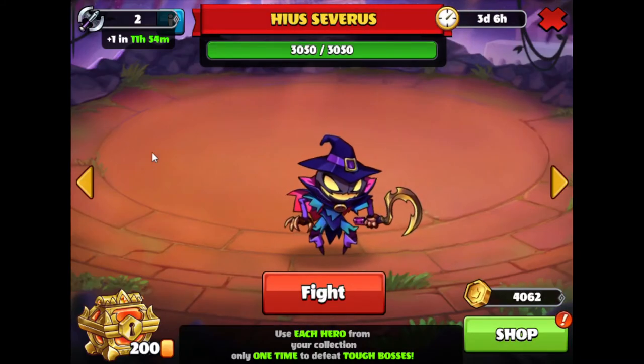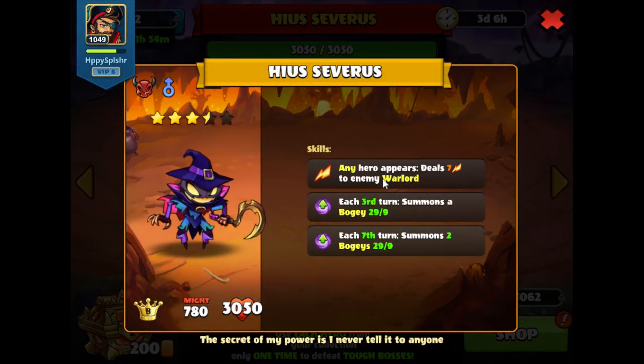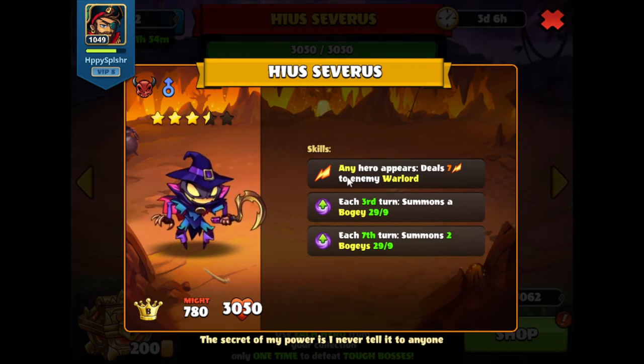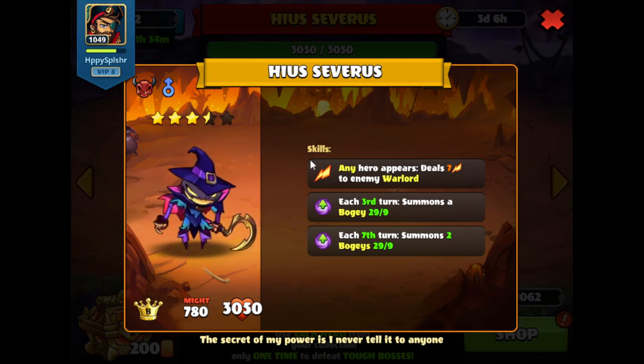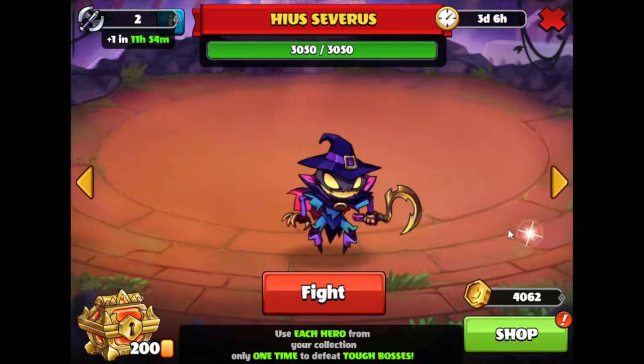We're now on Heas Severus. Let's get his skills. When any hero appears, it'll deal damage to the warlord. Every third turn, it'll summon a bogey, and then on the seventh turn, it'll summon two bogeys. These bogeys deal damage to non-chaos heroes, but they may have changed it, so we'll keep an eye out. Since any hero appearing deals damage to our warlord — including both sides — we want to avoid summoning heroes that can summon other heroes. Or if we do, we'll need to find a way to heal, which is nice because we have that Gleady pet. We'll also have to be aware for when those bogeys come out on their turns.